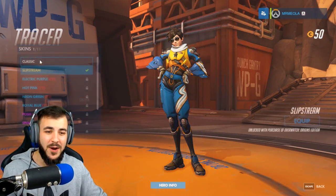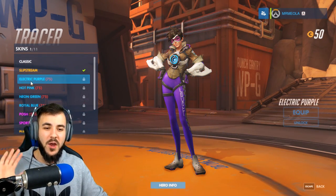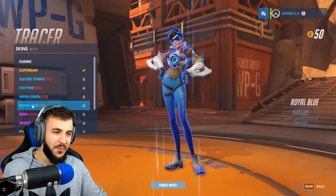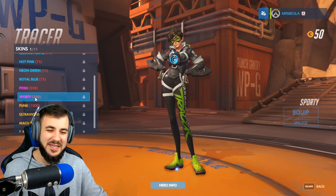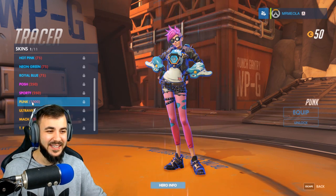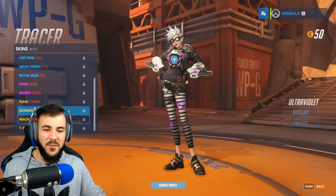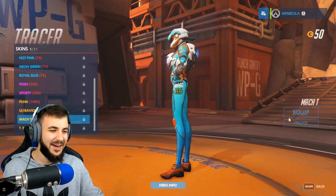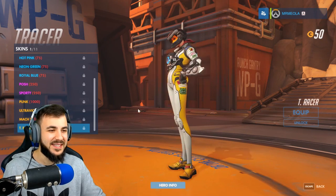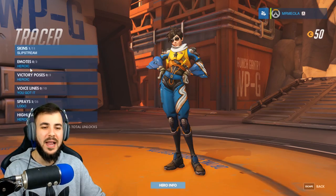We're getting towards the last stretch. We've got everyone's favorite — Tracer up next. Classic skin. Slipstream colors — electric purple, hot pink, neon green, and royal blue. We've got Posh and Sporty — the Spice Girl names. Then we have Punk — oh my god, punk chick. Ultraviolet. We've got MACT, which is kind of like a motorbike racer. And T-racer — she's a racer. And then we've got Slipstream, which is the one we got with our Origins Edition.